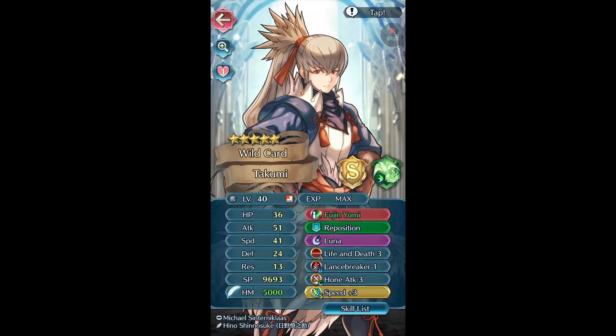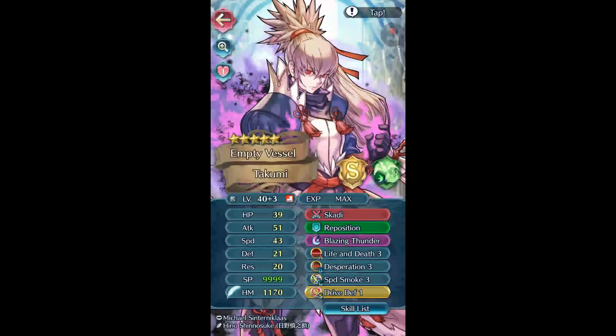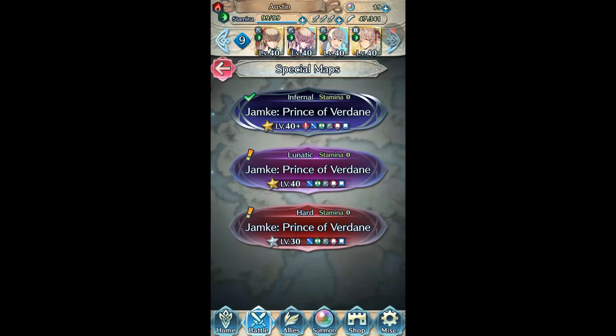Standard Takumi is pretty standard. The Fujin Yumi refine really helps him avoid the trees. Oh, and Takumi is also pretty standard. Drive Defense comes into play at the very end. Poison Thunder has no use, but the rest of it does. I don't think Speed Smoke really gets used either.